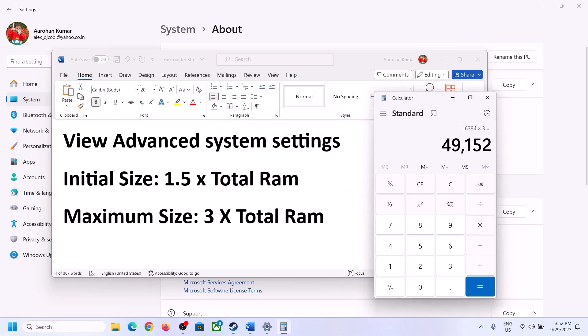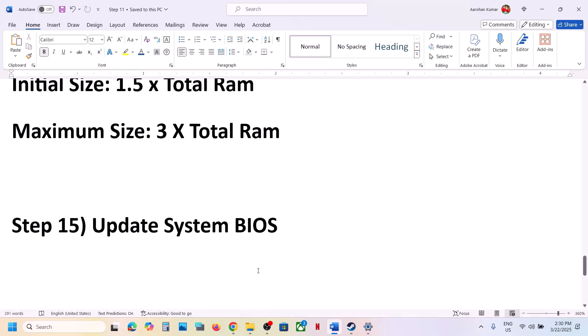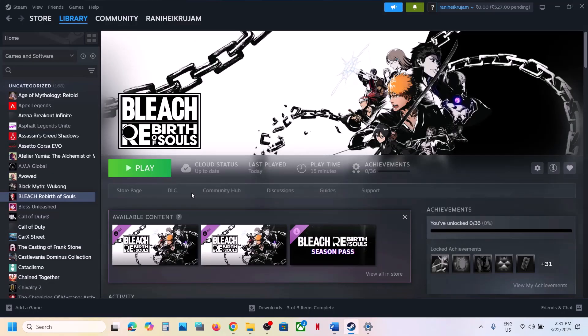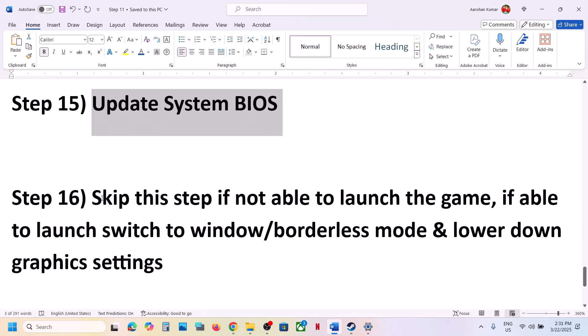The next step is to update the BIOS. Go to your system manufacturer's website, select your model number, and update the BIOS. For laptops, make sure the battery is above 10% and the AC adapter is connected during the BIOS update. After the BIOS update, log in and launch the game to check.